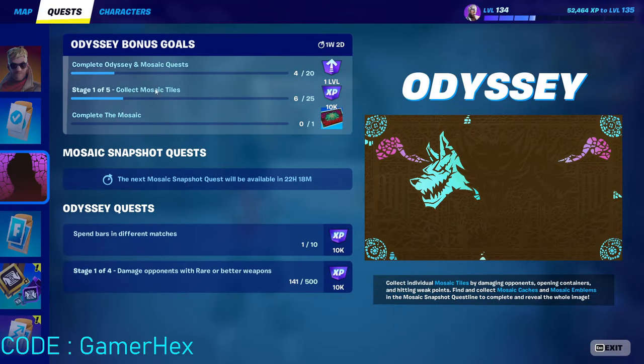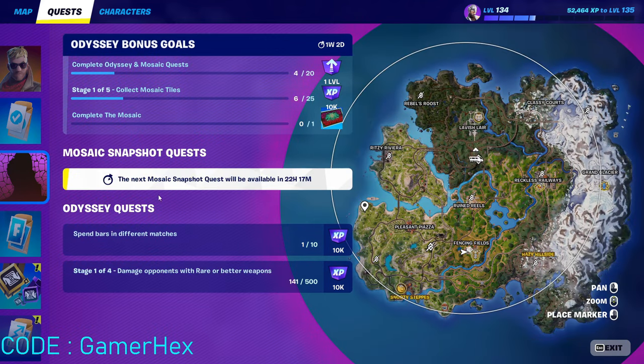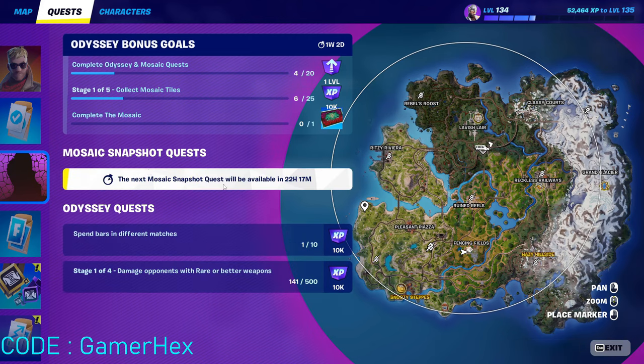Welcome back to the Fortnite event. Here's how to complete the Odyssey bonus goal. The first quest is to complete the Odyssey and Mosaic quests. I've already completed 4 out of 20 of the Odyssey snapshot quests. These two quests are: damage opponents or get a better weapon, and spend gold bars — I already explained the second one in a previous video.